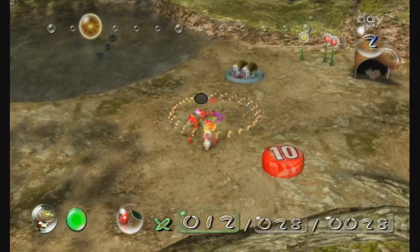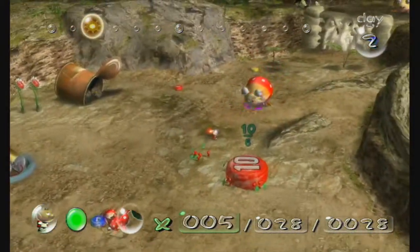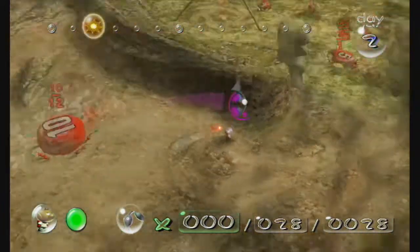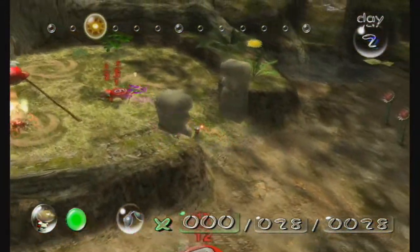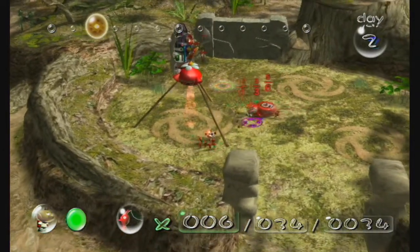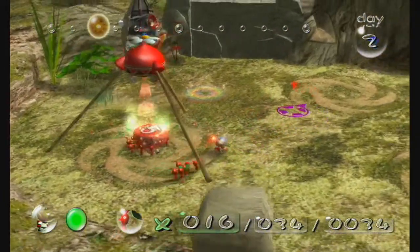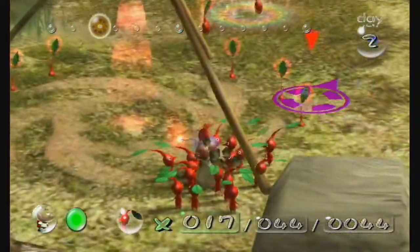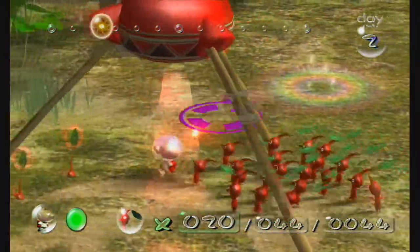Anyways, these things are Bulborbs — these strange new enemies. I wouldn't recommend finding the big ones yet; they take a lot of Pikmin to defeat. The small ones I killed are the dwarf kind and you can kill them in one hit if you land properly. The big ones are called Spotty Bulborbs. It's funny because I used to know all the Pikmin enemies' names, but now it just sort of plays over. I know most of them, but in the sequel there are so many and the names tend to get kind of weird.